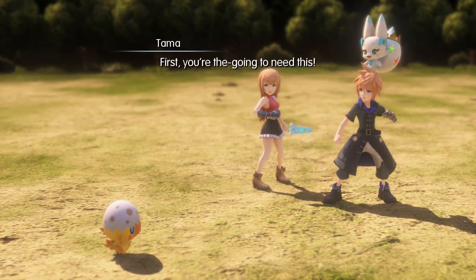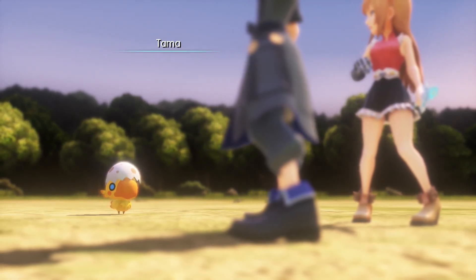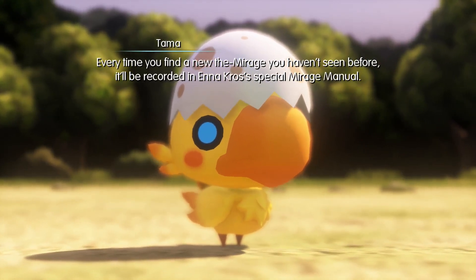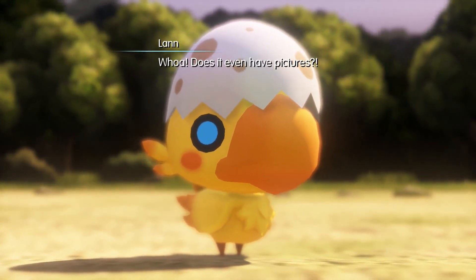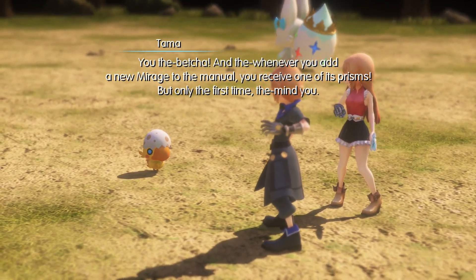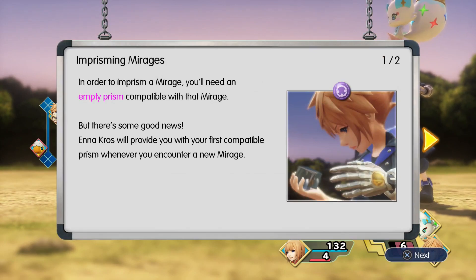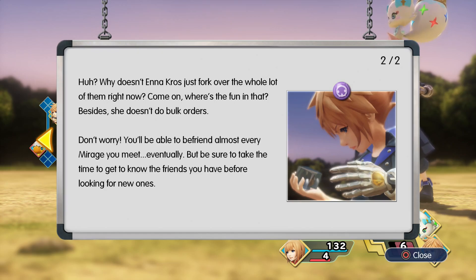First you're going to need this — it looks sort of like a prismarium. That's called a prism. Use it to make the Choco Chick's prismarium. Every time you find a new mirage you haven't seen before, it'll be recorded in Enna Crow's special mirage manual. Whenever you add a new mirage to the manual you receive one of its prisms, but only the first time. First, try weakening the Choco Chick, then use your prism to imprison it. Enna Crow will provide your first compatible prism whenever you encounter a new mirage — she doesn't do bulk orders. You'll be able to befriend almost every mirage you meet, but take time to get to know the friends you have.